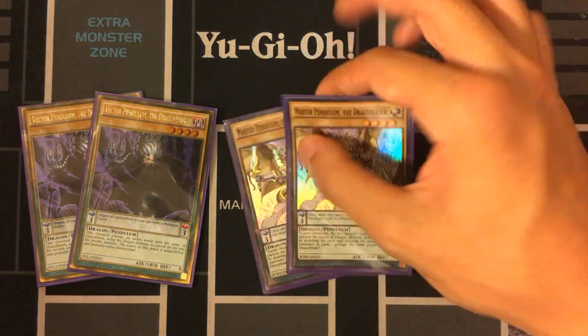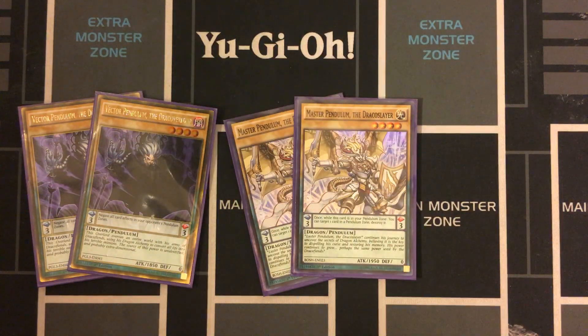We also have Double Vector Pendulum and Double Master Pendulum. They special summon from the deck using Draco Face-Off. It's just a really cool archetype — Draco Slayers and Draco Overlords — that I'm happy I could include in this deck.